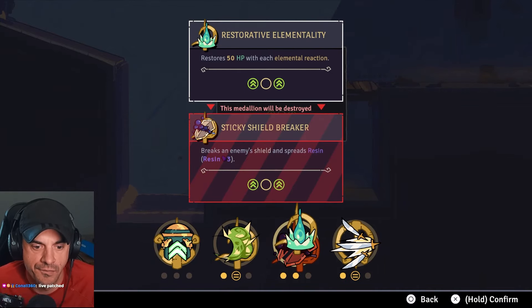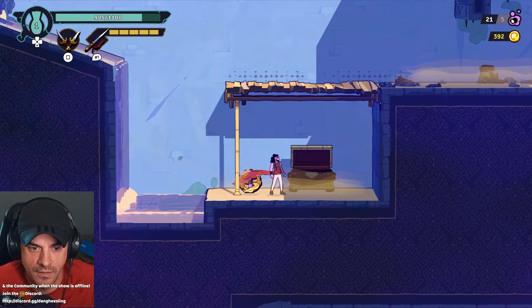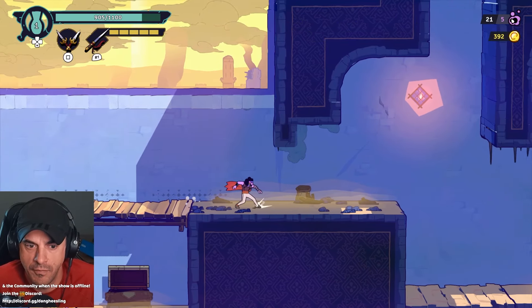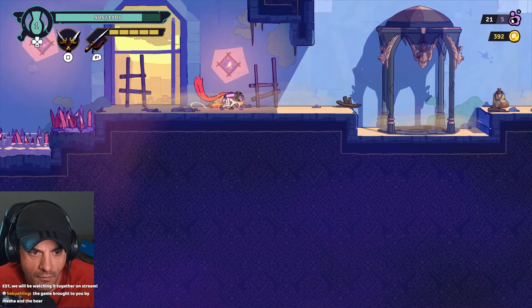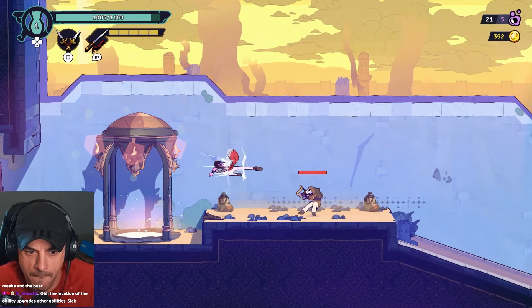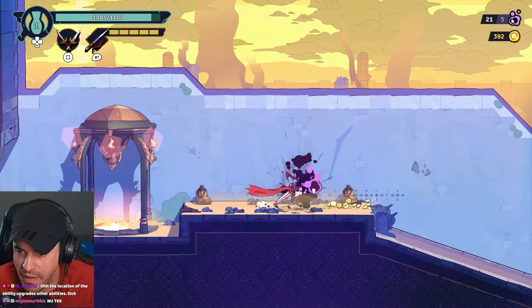Restorative element - restores 30 HP with each elemental reaction, getting struck by a marked enemy. Let's try this. What do we get rid of? Get rid of the resin. You can wall run straight up - since when?